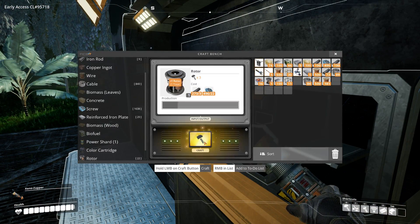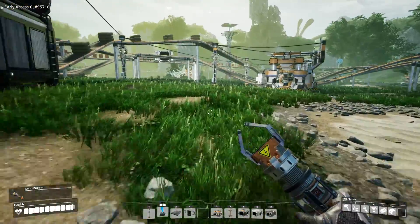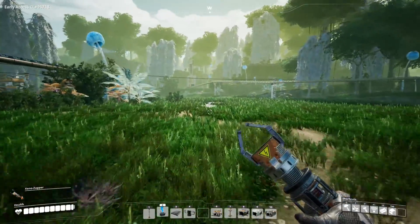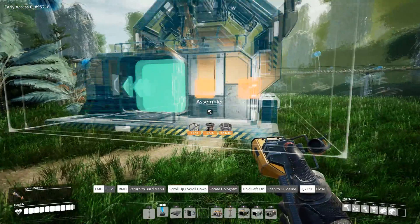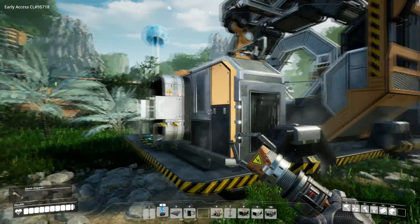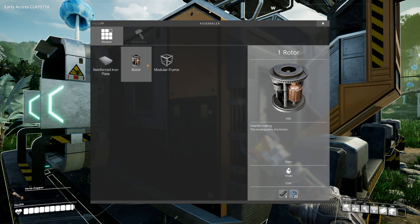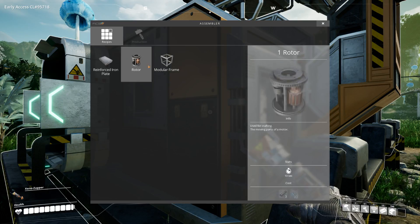So let's make a few rotors. Now we should be able to place down an assembler. So I think we should use this space here for assemblers. Boom - our first assembler is ready. Well, not quite ready. So reinforced iron plates need screws and plates, rotors need rods and screws. And modular frames need reinforced iron plates and rods - that's going to be a whole different section.